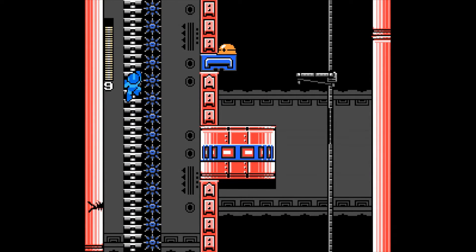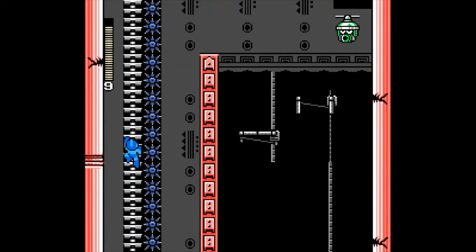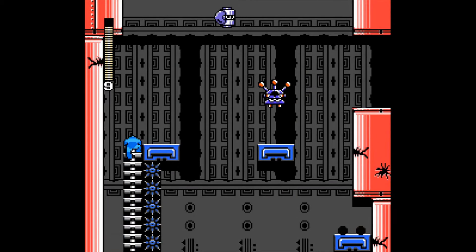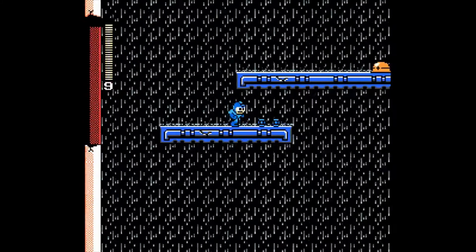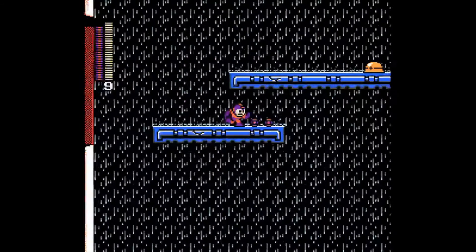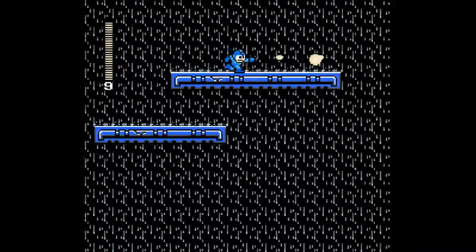If you go up too fast, that met will nail you with its laser gun and you'll probably drop down again. Screen shocker — kill it immediately. That's a tricky jump — could use comet dash or the rush jet to make it easier. A little bit of weapon energy here. Let's refill that nitro blast we used.